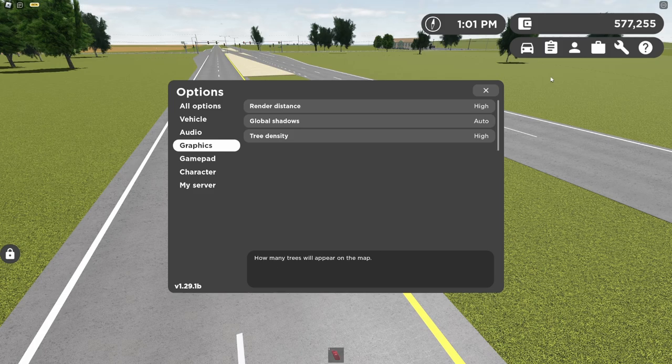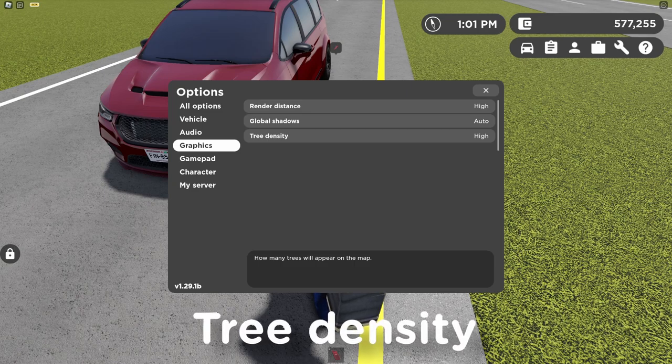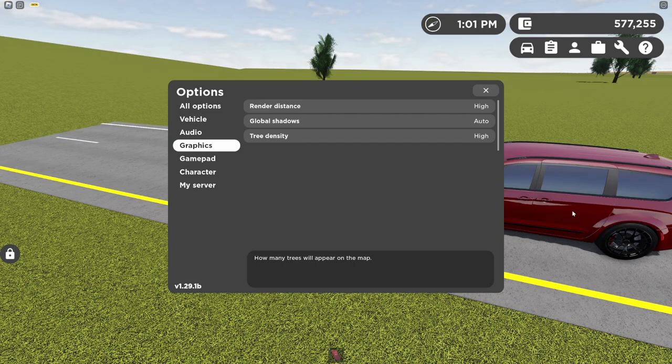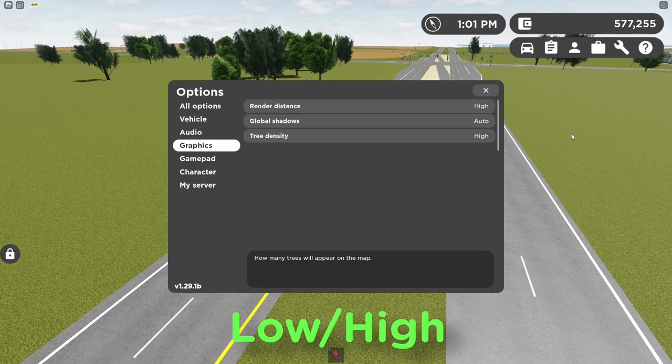The next option is global shadows. With it off, you have no shadows — I'd recommend auto. After that is tree density, which manages how many trees appear on the map. If you have a low-end PC, put it to low; if you have a gaming PC, put it to high.